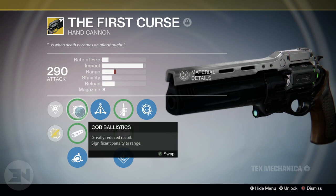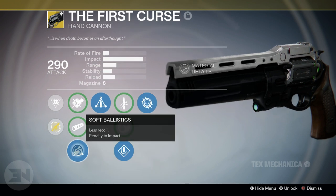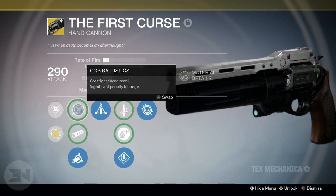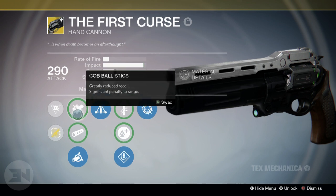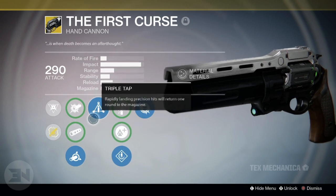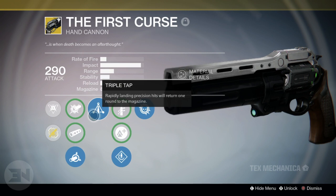First and foremost, Dead Eye gives a bonus to range, stability, and movement when aiming down sights, so you always want to be ADS for maximum damage. You get a choice between CQB Ballistics, Smooth Ballistics, and Soft Ballistics. I went with Soft Ballistics because the others really bring stability or range down.